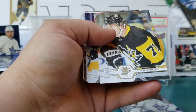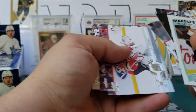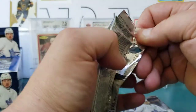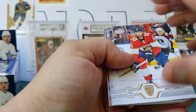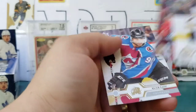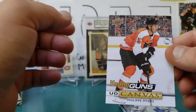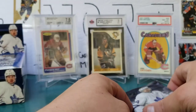Alex Kerfoot, Zach Parise, Evgeni Malkin, Jay Bouwmeester, and a Marquee Rookie of Connor Bunnaman. Corey Schneider, Justin Abdelkader, and Landis Gog. Connelly, Howard, Staal, Renaud — and a Young Guns Canvas back, Philippe Myers — solid defenseman! Bergeron, Mata, and Kadri. That's back to back canvas Young Guns: got the Carson Coolman Canvas in Series One and now a Myers Canvas Young Guns in Series Two — awesome, very awesome.